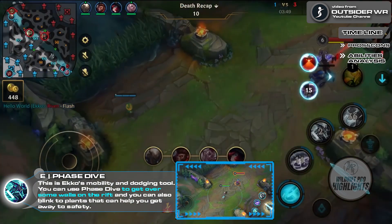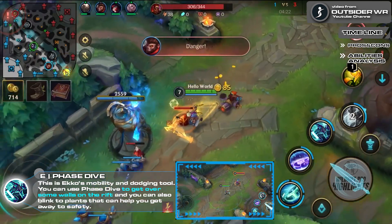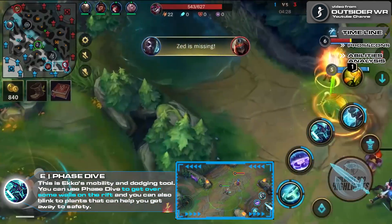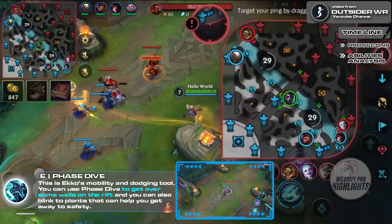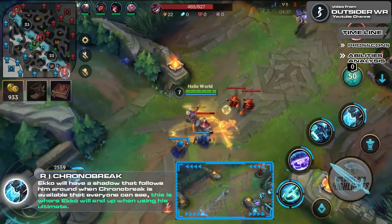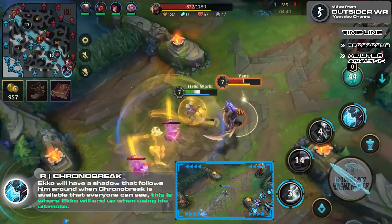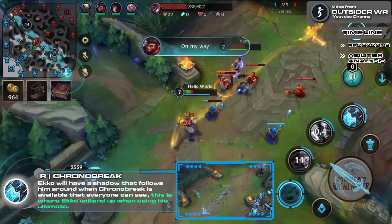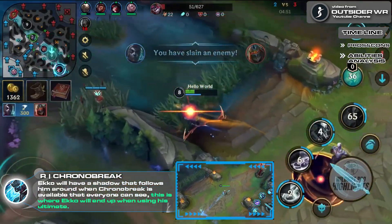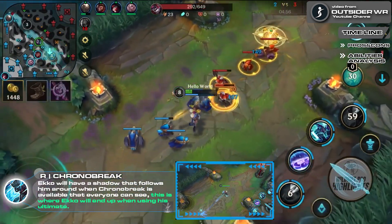Phase Dive: Ekko dashes in a target direction. His next attack within a few seconds gains range and causes Ekko to blink to his target and deal additional magic damage. This is Ekko's mobility and dodging tool. You can use Phase Dive to get over some walls on the rift and blink to plants that can help you get away to safety. Chrono Break, the ultimate: Ekko becomes untargetable and returns to his position from a few seconds ago, healing part of his missing health. Upon arrival, Ekko deals magic damage to nearby enemies. Ekko will have a shadow that everyone can see showing where he will end up. Combining Parallel Convergence and Chrono Break can turn a fight easily because of all the damage and crowd control it offers.